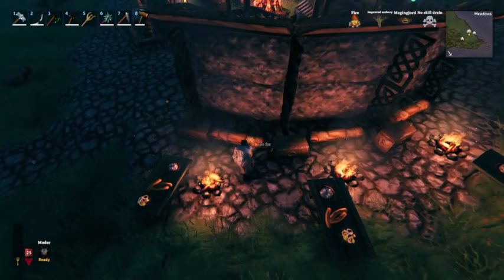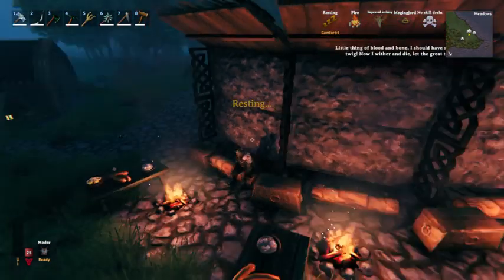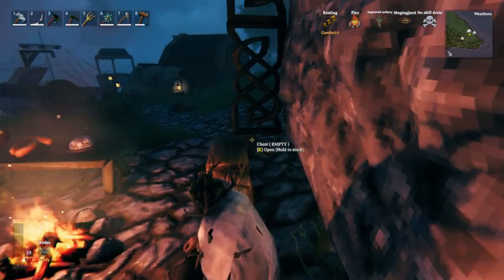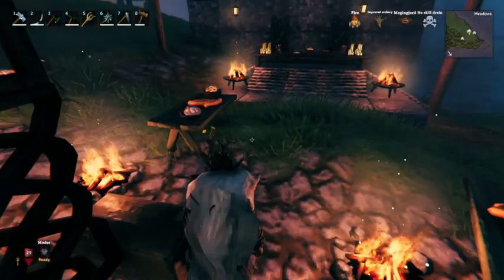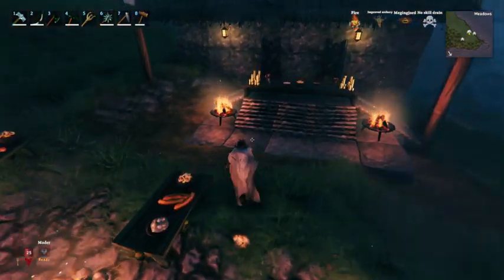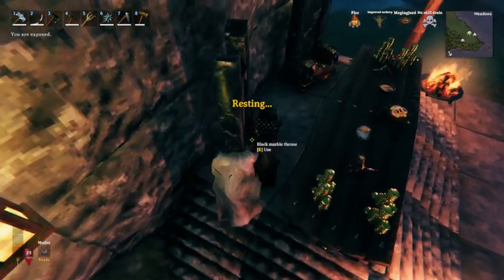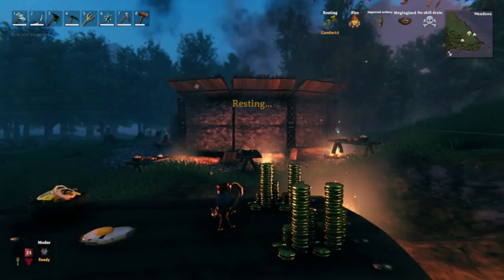So you sit on the log, you've got your own personal fire, your own table of food, and a chest to store your weapons. The host or the captain of the traders can come sit up here, and we can all feast and party together, which is awesome.